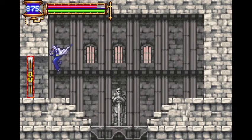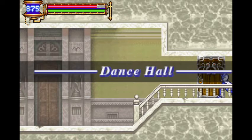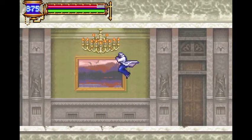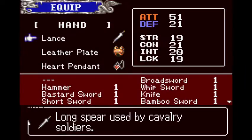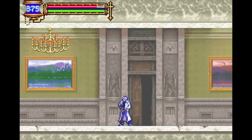Alright, I have Peeping Eye equipped so I don't need to be cautious about every single wall. We already have a new area — the Dance Hall. This area is a little annoying, so I'm probably going to switch back to the weapon I was using before. I believe it was the broadsword.